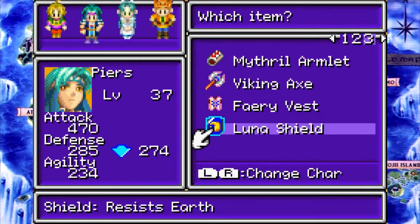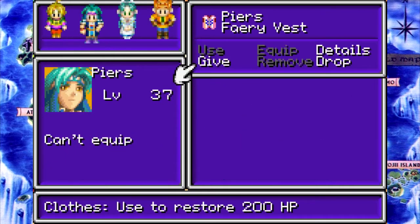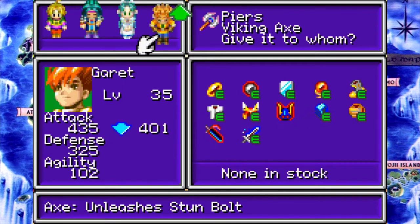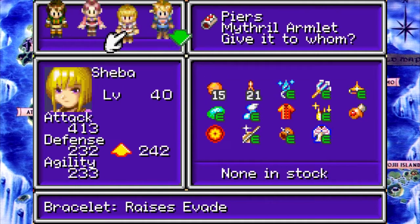So here's the stuff we got. This is garbage. This is garbage. This is that axe we found — it is not garbage, but also actually kind of garbage. This I got from Mithril. Clearly not garbage.